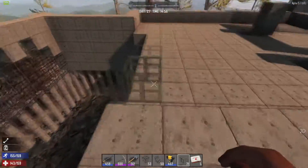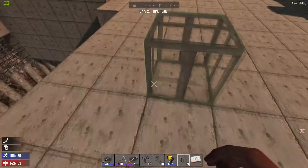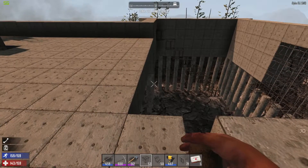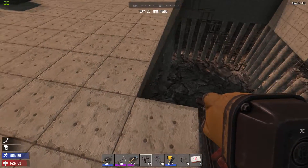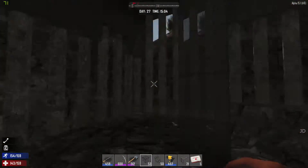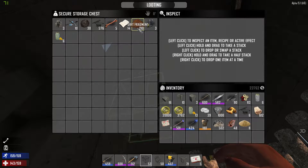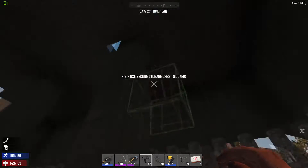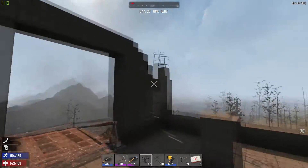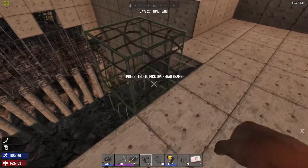Okay, so we've got the floor up here. I have to fix my leg now - I don't have any cloth. I might have some down here. No, don't have any cloth - I can't even make a splint. Okay, I'll just have to wait until I get back to the other base.